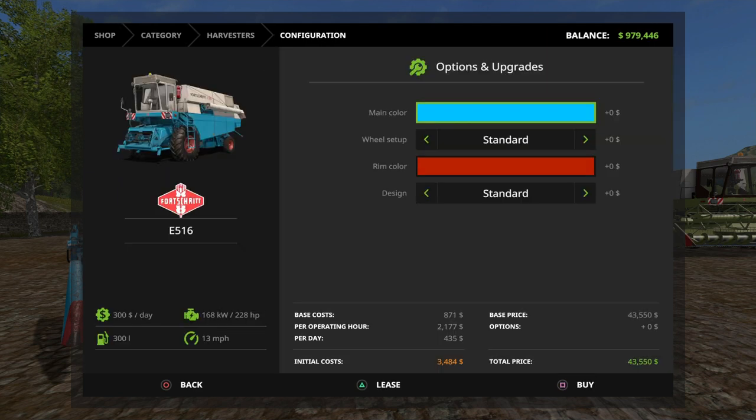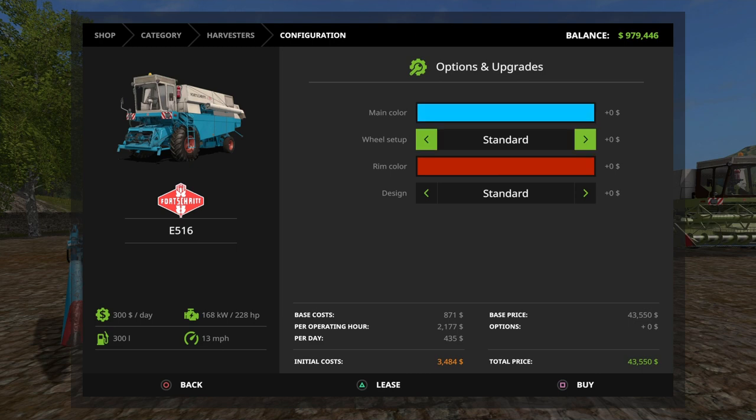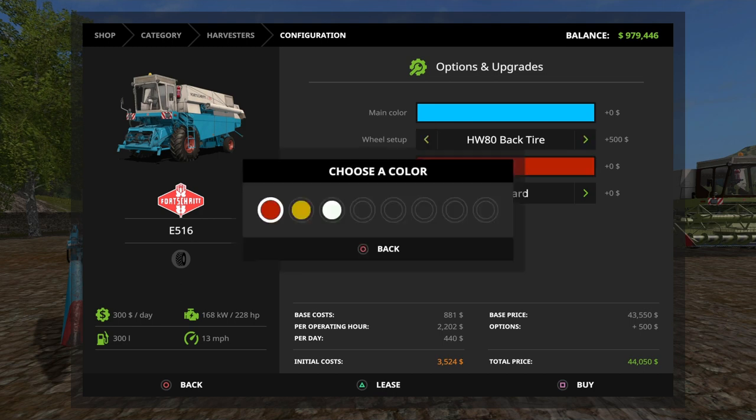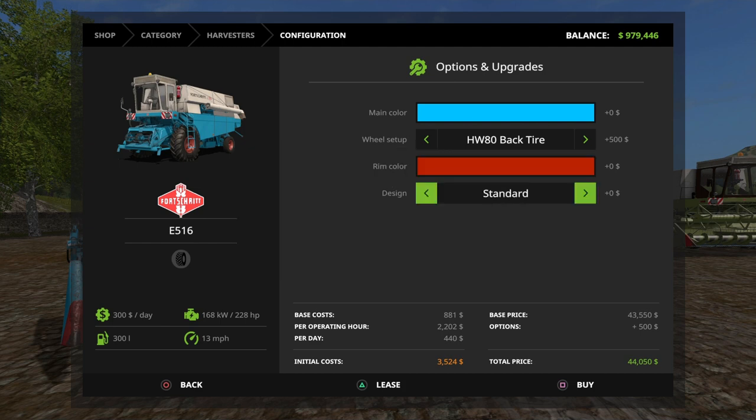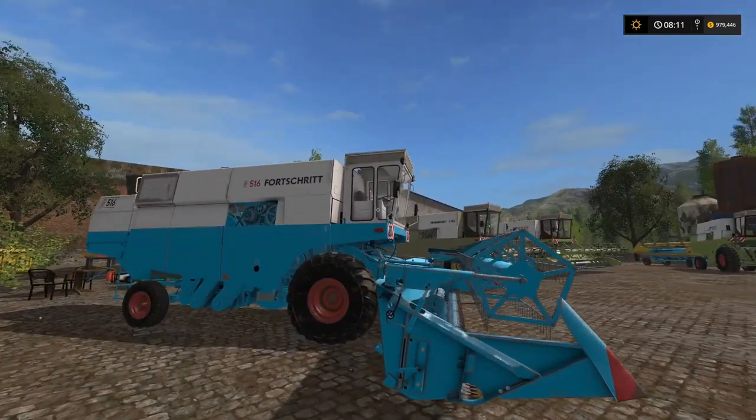When you go into options you have three main color choices: blue, a tan, and an olive green. You also have wheel setups — standard, Trellborg, L31, and HW80 — plus rim color choices of red, yellow, and white. For design choices you have standard, E516 brown, and E517 green. I'm still trying to see the difference between standard and E516 brown, but the E517 green is clearly different.